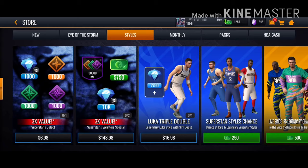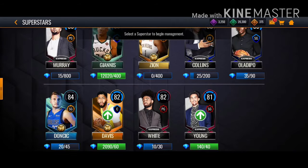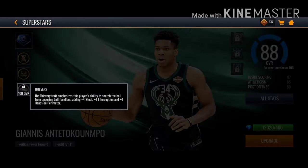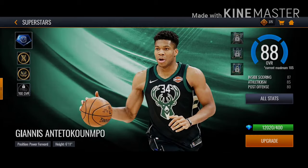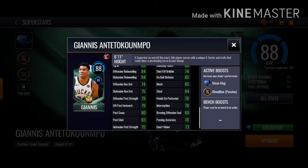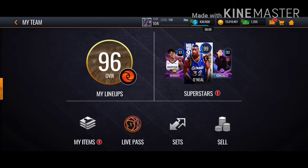That's my recommendation, but you can do what you want. I'm chilling with my Giannis — look at this, he's so good. Quick freak, man! Four steals, new destination — this guy is gonna be a beast. Look at his stats, so good. I'm so excited to upgrade him to 100 and then 105 overall.